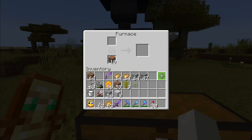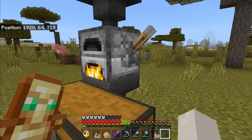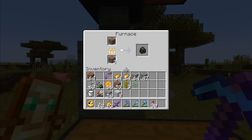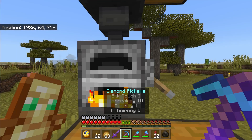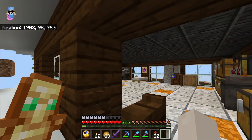To use it, all you need to do is put some sort of fuel in and something to smelt, and let it go through. To collect XP, you just wait till that double chest is full, flip the lever to stop it, wait till something smelts, and then grab that thing out. You get the most XP if you let that double chest fill up at the bottom hopper.